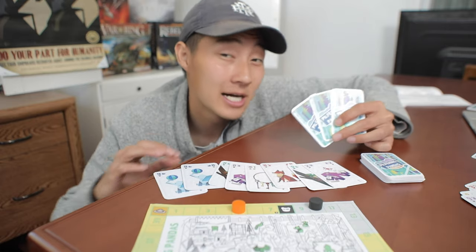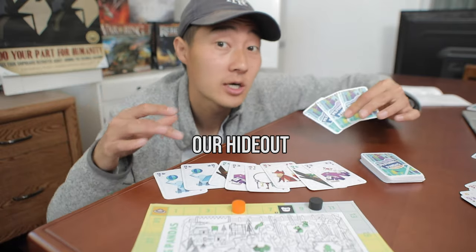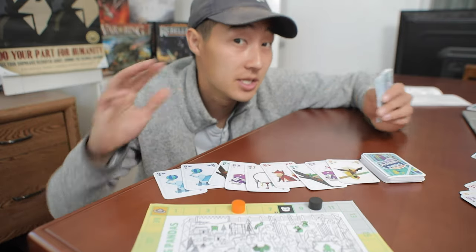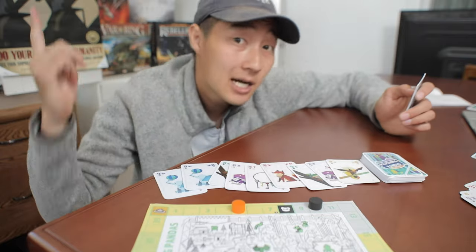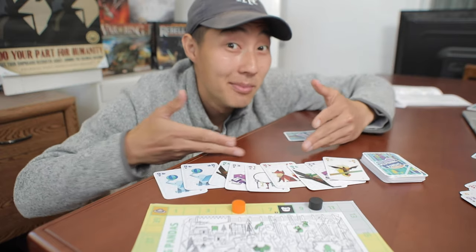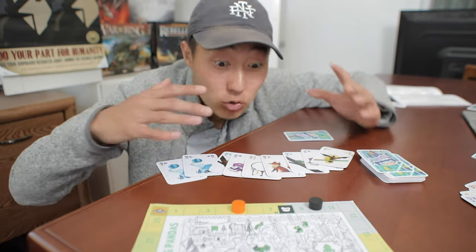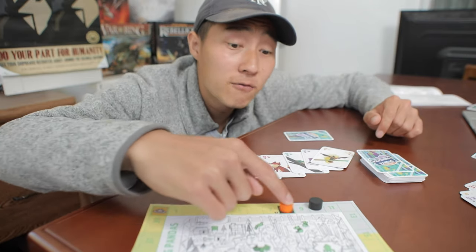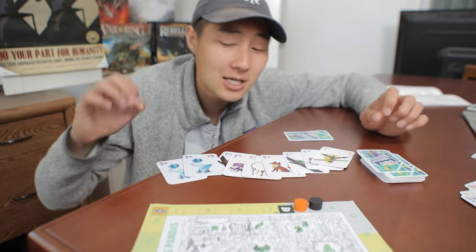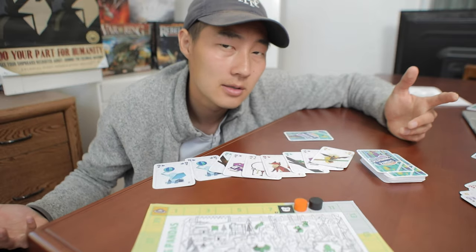To lead into the great teamwork this game has, we gotta talk about the hideout mechanic — a communal hand your team will constantly be interacting with. At the end of every turn you discard a card there, and at the start of every turn you can draw from the deck, from the rightmost card of the hideout, or you can take as many cards as you want from the hideout — you can even take all of them. This is a crazy tempo swing that moves the zookeeper up by 4, but you'll have all these options to use. Just keep in mind you always have to play the leftmost card you picked up, so maybe you don't want to take all of the cards.